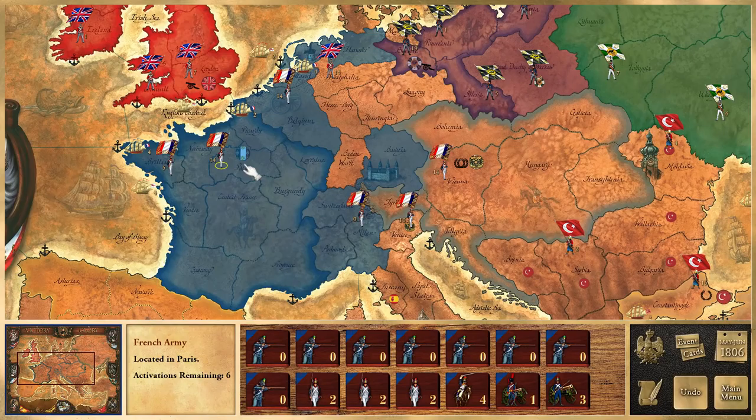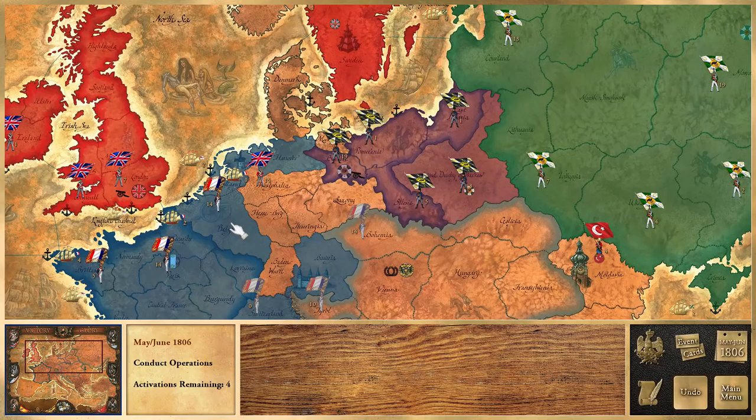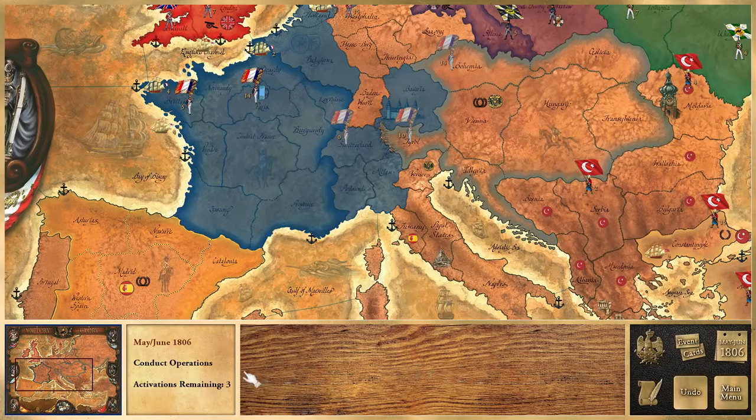I've got six activations. Ney is moving back to Paris to pick up some troops, and the rest of our armies are going to advance towards the Prussians. Napoleon's army moves into Bohemia. I moved this army down because I didn't want it cornered with the Prussians here and the English there. We're not going to attack the English — we're moving back into the Netherlands to protect the ship, because if the British move in, our ships must leave port and risk getting destroyed by the British navy.